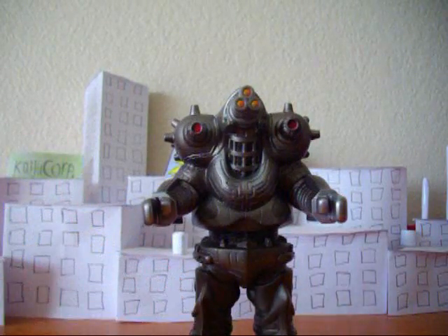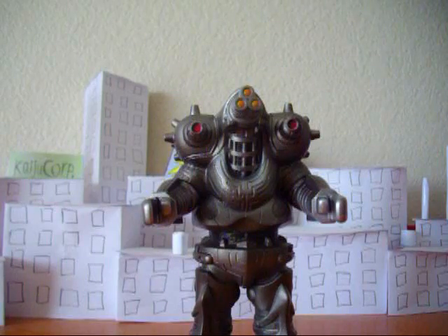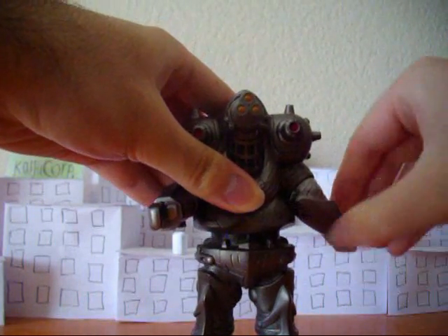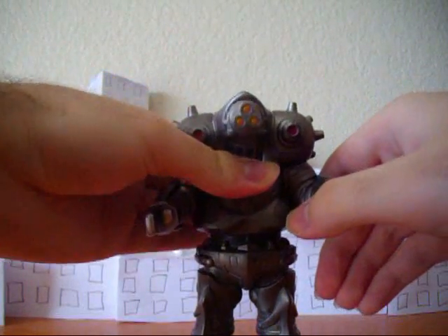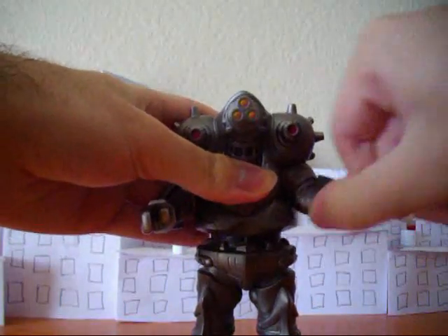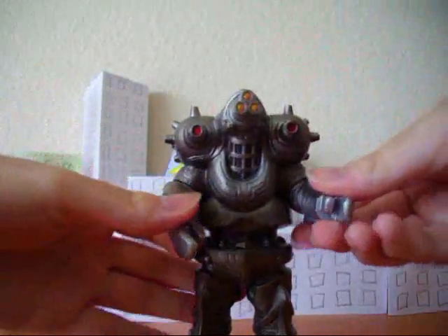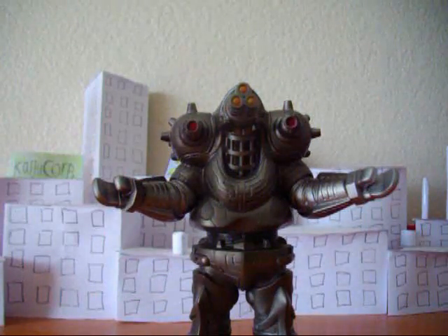Now let's go to articulation. Even though you're probably thinking he just has like two or three points, well he has quite a few. The arms can rotate like this, and they can actually turn 360 degrees because he is kind of squishy solid vinyl. So yeah, they can turn 360 — both of them. You can have him down here, or if he wants to give you a hug.